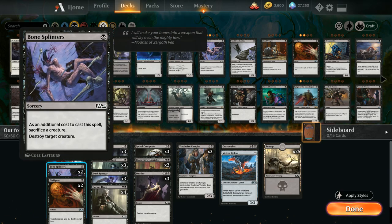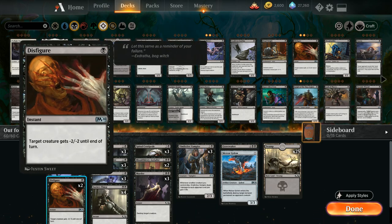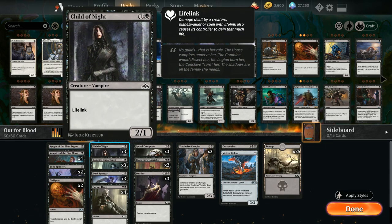We've got two Bone Splinters as removal requiring us to sacrifice a creature to destroy target creature. We've got two Disfigures as cheap removal giving target creature -2/-2 until end of turn. At 2 mana we've got Child of Night as a 2/1 lifelinker that can help us trigger the Aerialist.